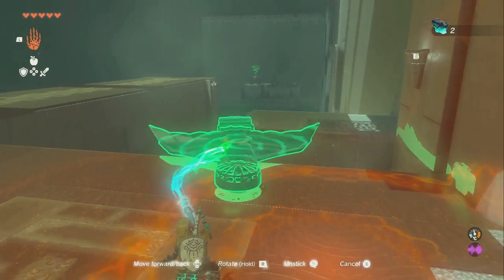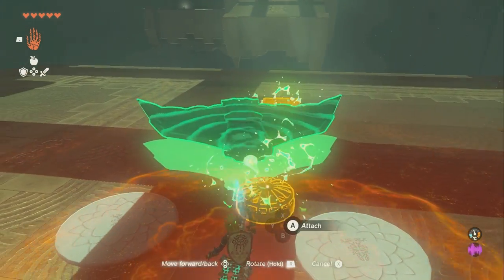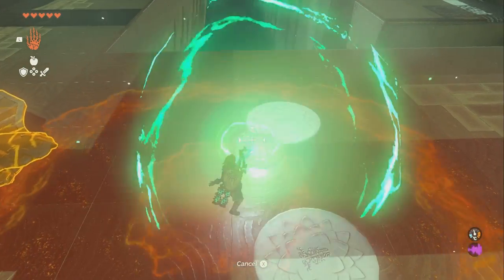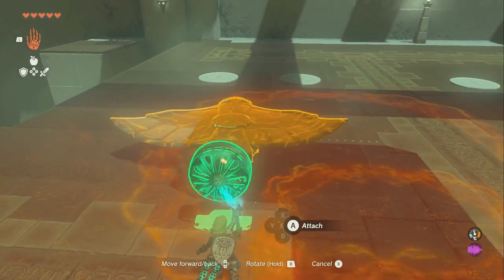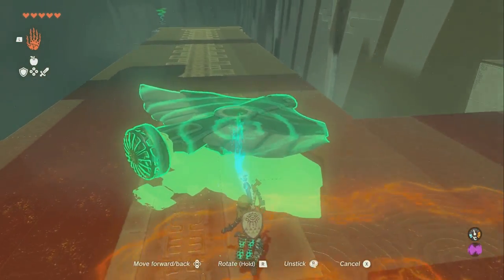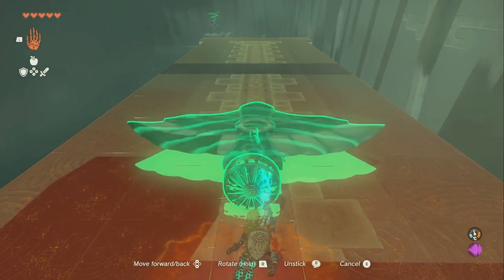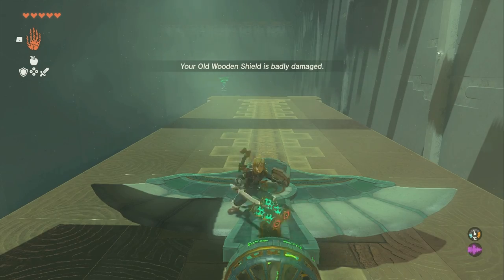Now you're going to grab this with Ultrahand, take it over here, and pull it apart. You're going to put this on top of the cart, and have it so this side is facing away on the tail. Then take the whole device and go over here with it. Try to line it up — it doesn't have to be perfect, just roughly line it up so it doesn't go off the side and roll and tumble.